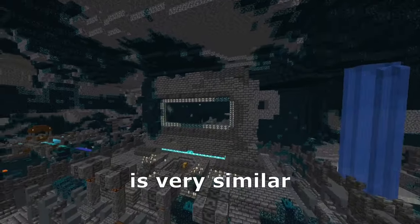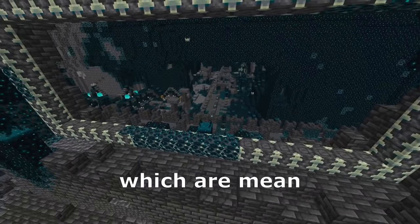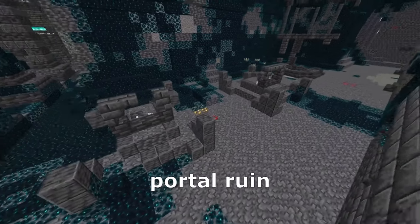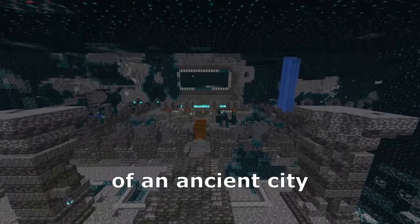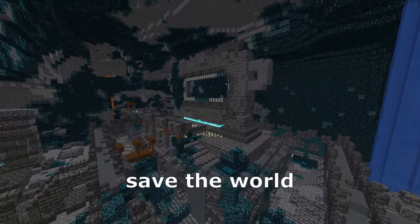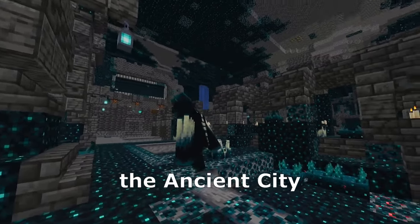The center of the ancient city is very similar to a portal. Here we have a square with a special block, which means that is a portal. Also that little structure is named portal ruin, so that's a ruin of an ancient city. In the past, bad creatures lived here and were defeated. The Warden is the last creature who lives here and protects the ancient city.